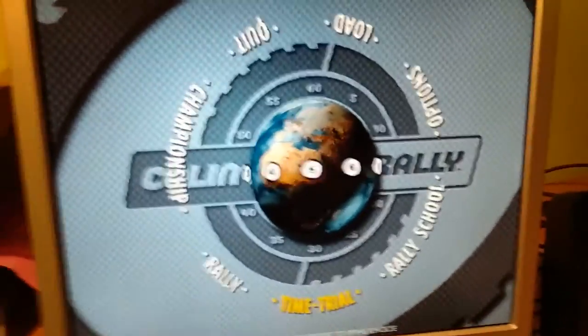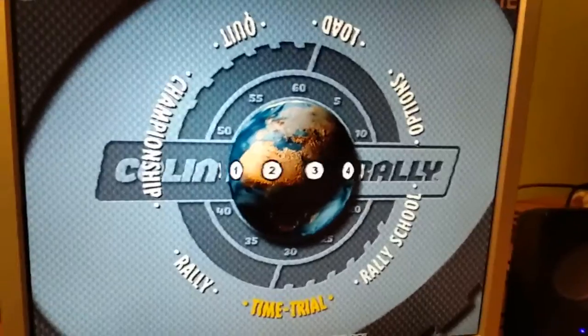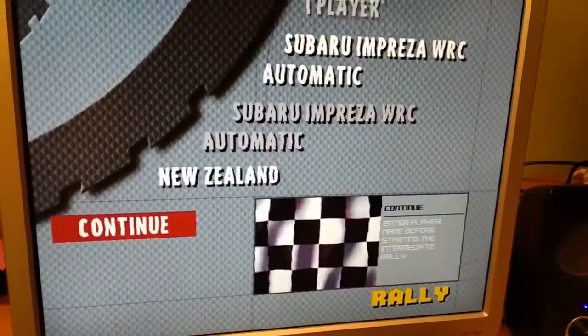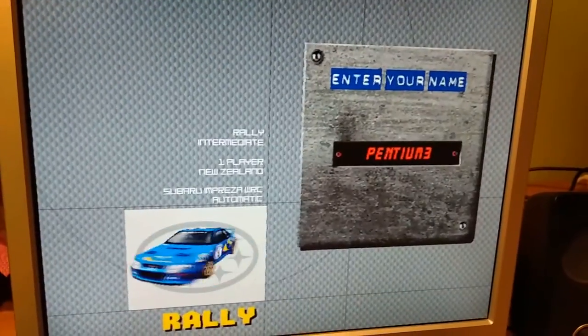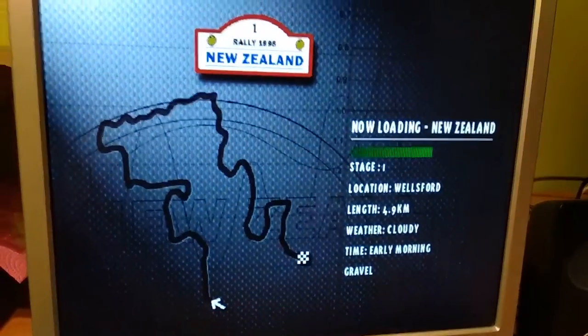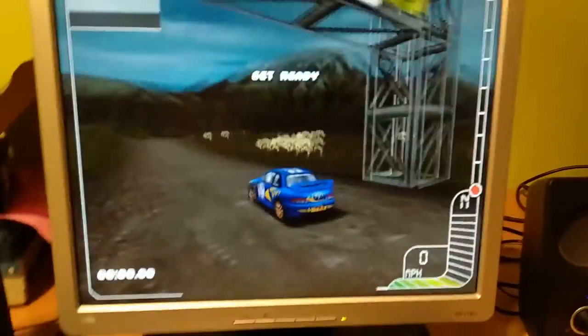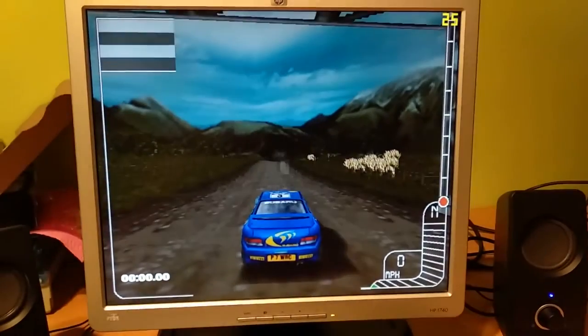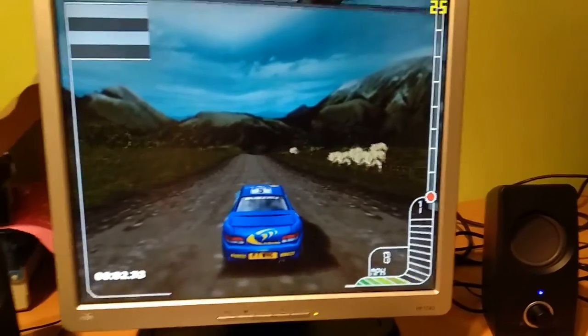Colin McRae Rally here — 640x480 on the menu, so we have the vibration effect. Everything is set to the maximum possible, and in-game it will be 800x600. As you can see we have reps running, and the menu is also looking great. It's fast — really fast. Let's just jump into the game and move around to see the frame rate.